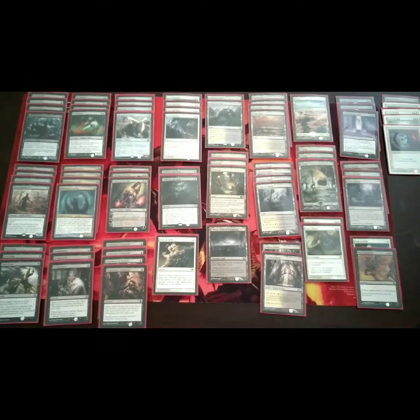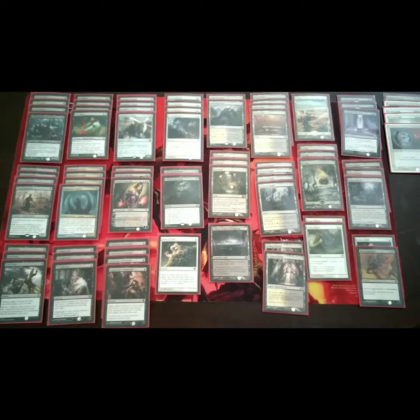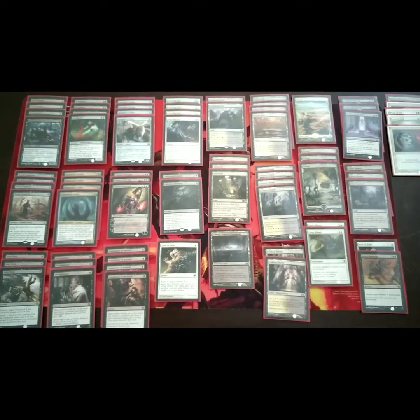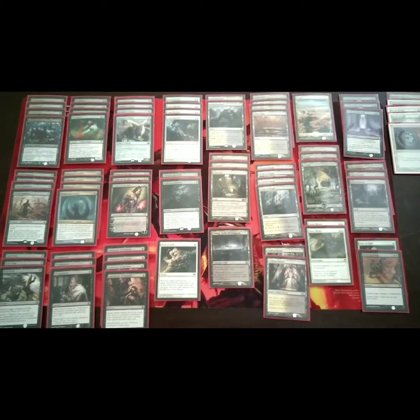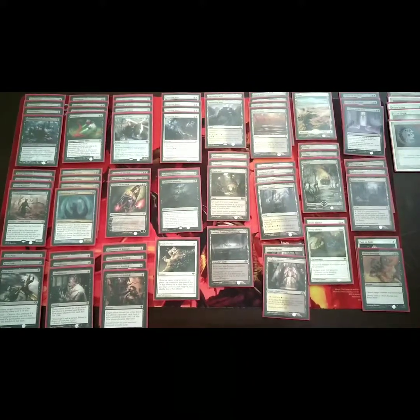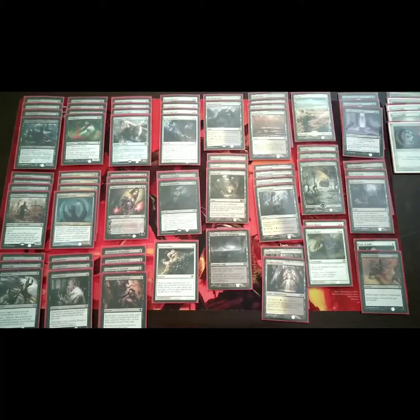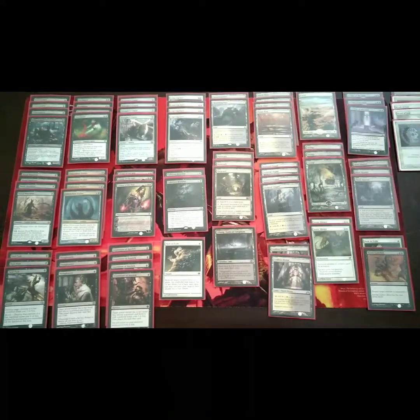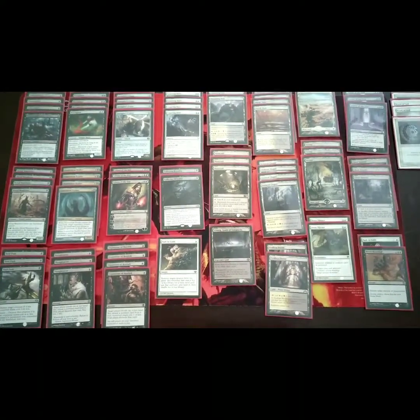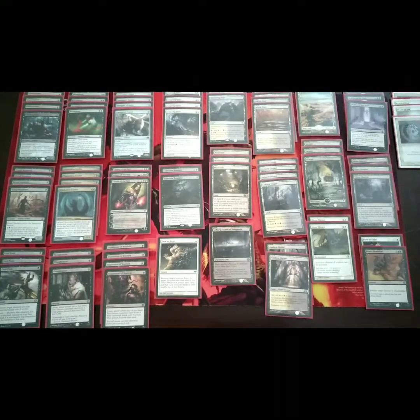It took a top 8 in Madrid by Julian Berto, I believe his name is. I did take some liberties due to card availability, and now that Dominaria has dropped, I think I'm going to add a couple of different cards to the sideboard — I'm figuring out what cuts to make. If you all have any suggestions, go ahead and drop them in the comments section below.